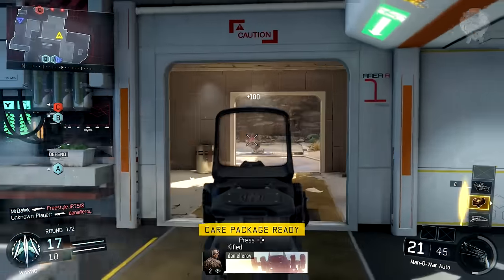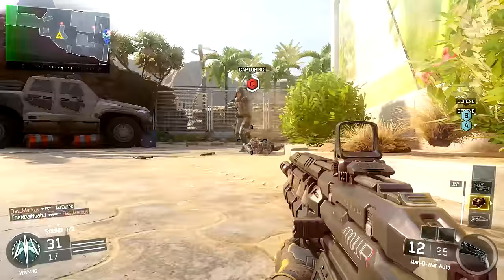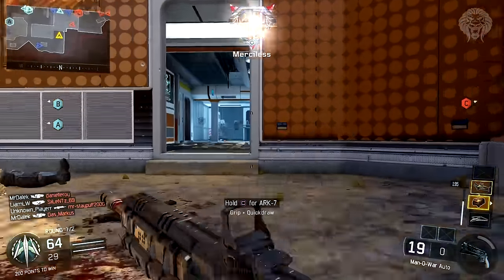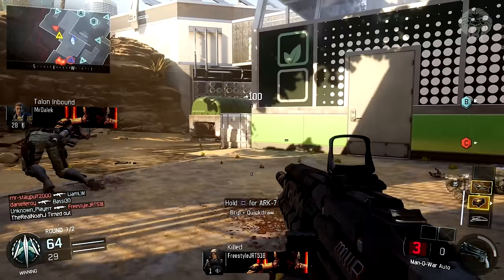One attachment I do not recommend on this weapon is Rapid Fire. I tried it out — I thought it might be useful to speed up the rate of fire since the Man of War is quite slow, but it doesn't help much. It just adds recoil and doesn't really increase the actual rate of fire by all that much. So I wouldn't recommend the Rapid Fire attachment on the Man of War.